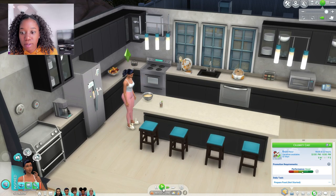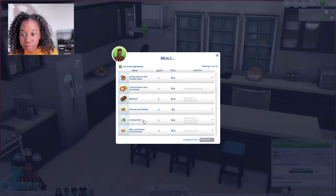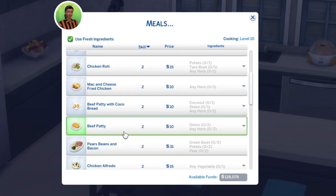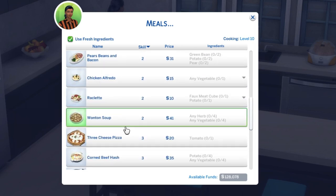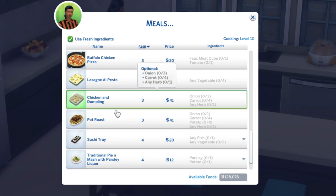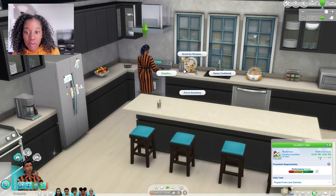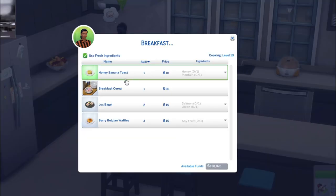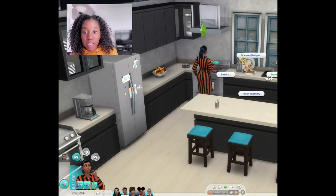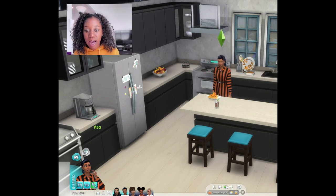Looking at more meals: chicken roti, beef patty with cocoa bread, beef patties, pears beans and bacon, chicken alfredo, raclette, wonton soup, three-cheese pizza, corned beef hash, buffalo chicken pizza, lasagna al pesto, chicken dumpling, pot roast, sushi tray, traditional pie and mash, mussels — there are so many recipes. For breakfast there's honey banana toast, breakfast cereal, lox bagel, and very Belgian waffles. They all look exactly like the picture.